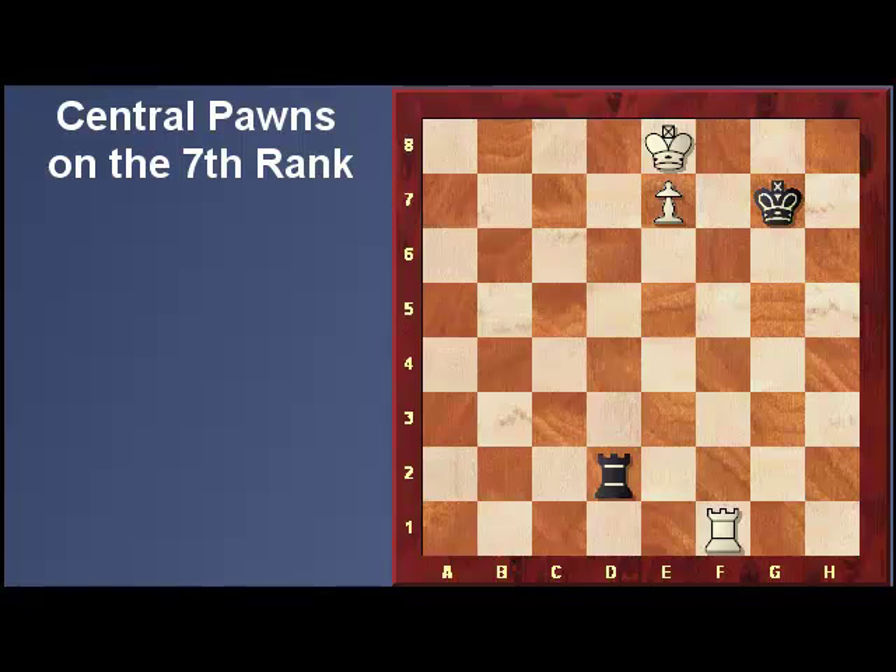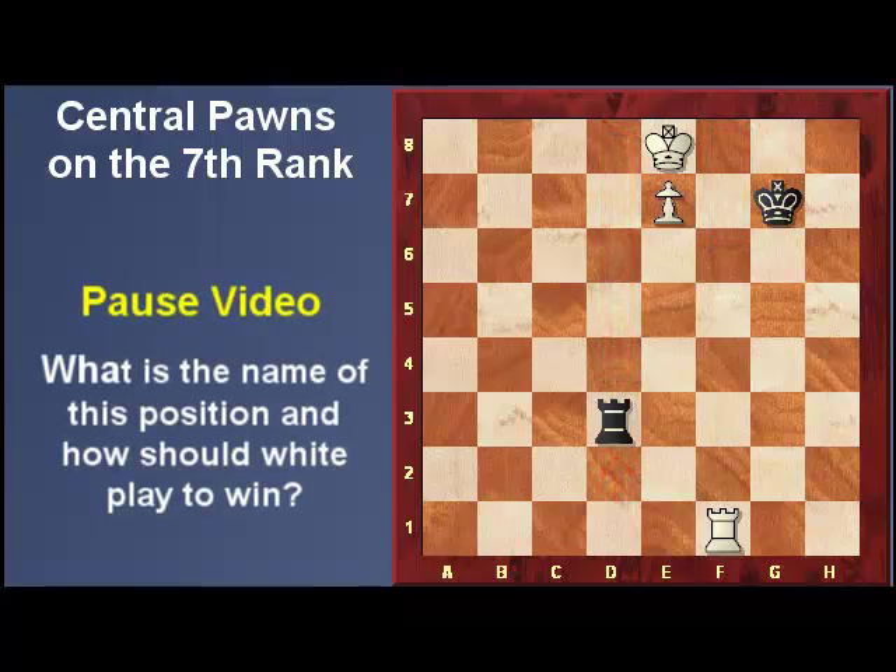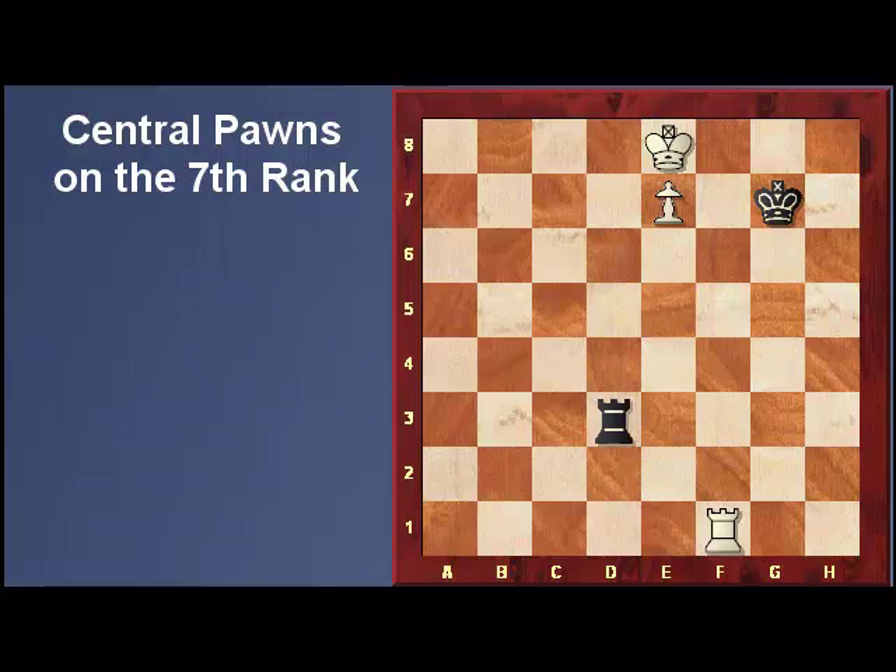Black could try to maintain control of the d-file to keep the White King trapped in front of his pawn, but this should look familiar. What is this position called and how should White play? This is known as the Lucena position, and if you're not familiar with this or need to review it, I provided a link to another video on this position. But let's take a quick look at how it works.